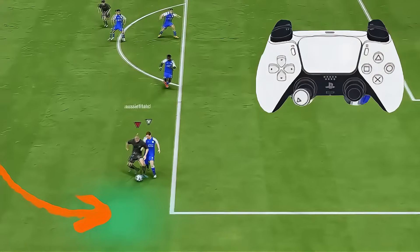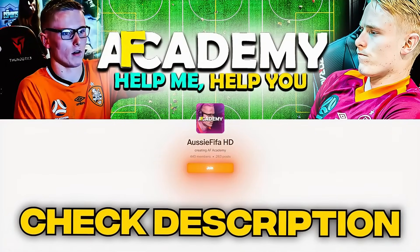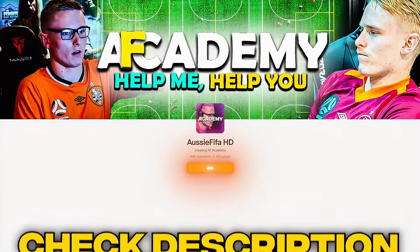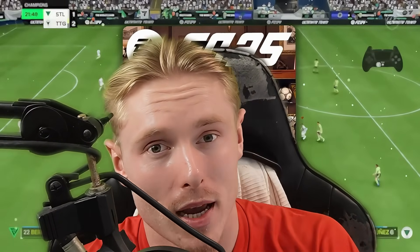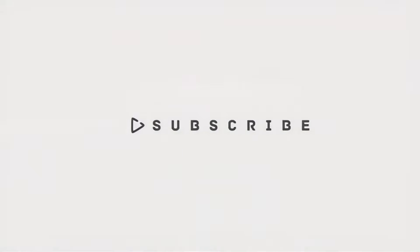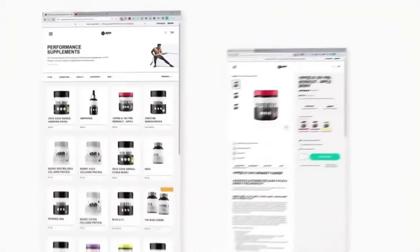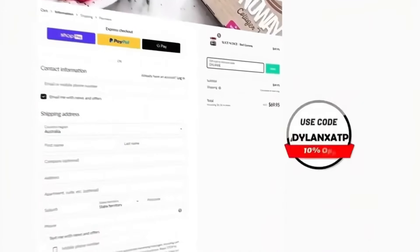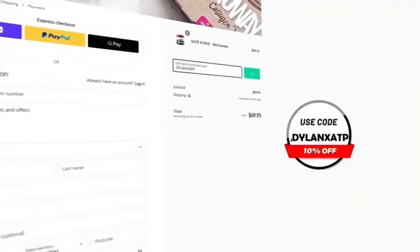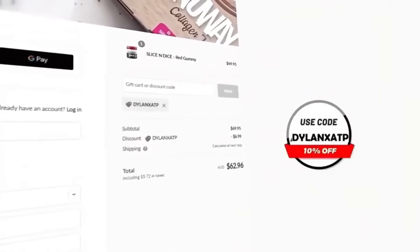So there you have it — a complete guide to taking a touch in FC25. I also offer one-on-one coaching if you want me to take you to the elite division this year — check it out. I'm a pro player with many years of experience. If you enjoyed this video, you may enjoy this one here. Hit the subscribe button if you liked the video, and if you want any pre-gaming fuel or supplements, head over to atpscience.com using the code dylanetsatp at checkout for a discount.